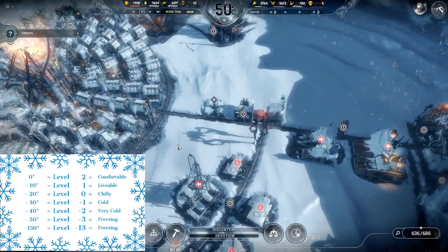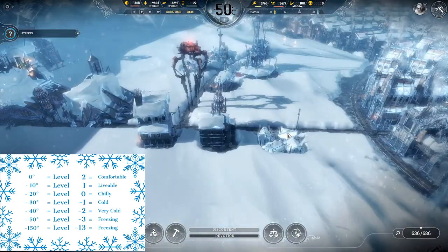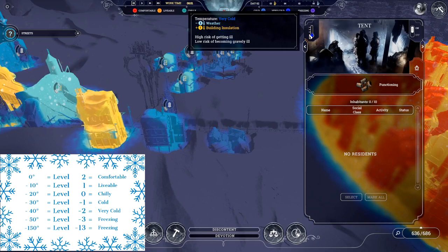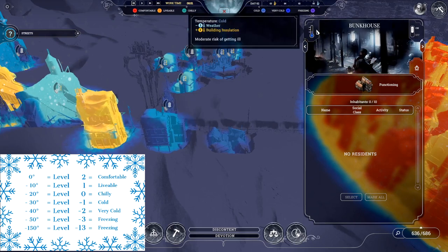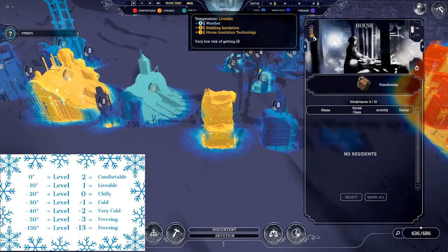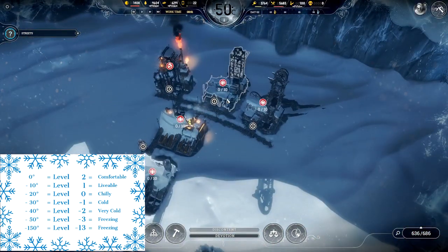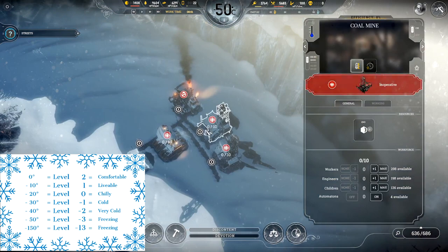The next thing is base building insulation. Let's look at tents, bunkhouses, and houses. Tents have a base insulation of plus one. Bunkhouses have plus two base building insulation. Houses have plus three and can be upgraded for an additional plus one, for a total of plus four. Each building and structure in the game has a different base heating level.